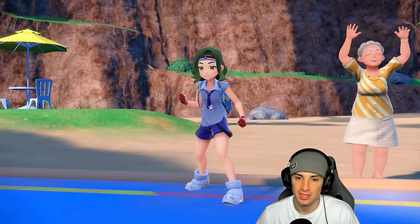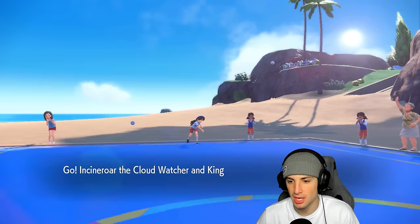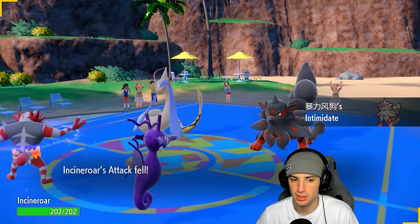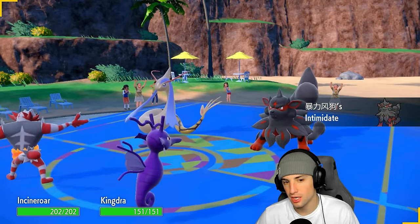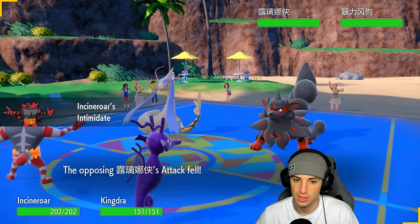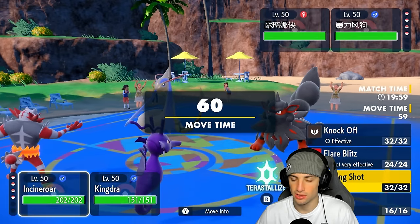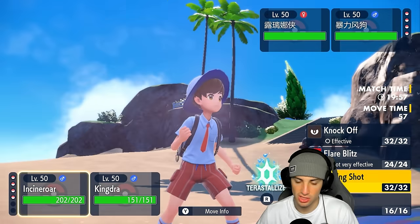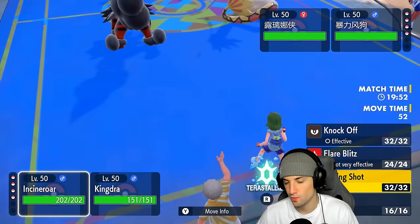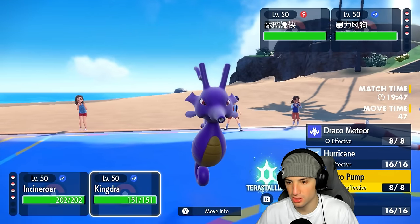If they go Tyranitar Excadrill here — which I kind of hope they don't — we get Intimidated and I'll just hard swap my Incineroar. Incineroar can Fake Out this turn, but that gives them a Competitive boost which really sucks. Milotic is ready to go. We should outspeed it, so maybe Parting Shot could be good for us since there's a chance they hard swap.